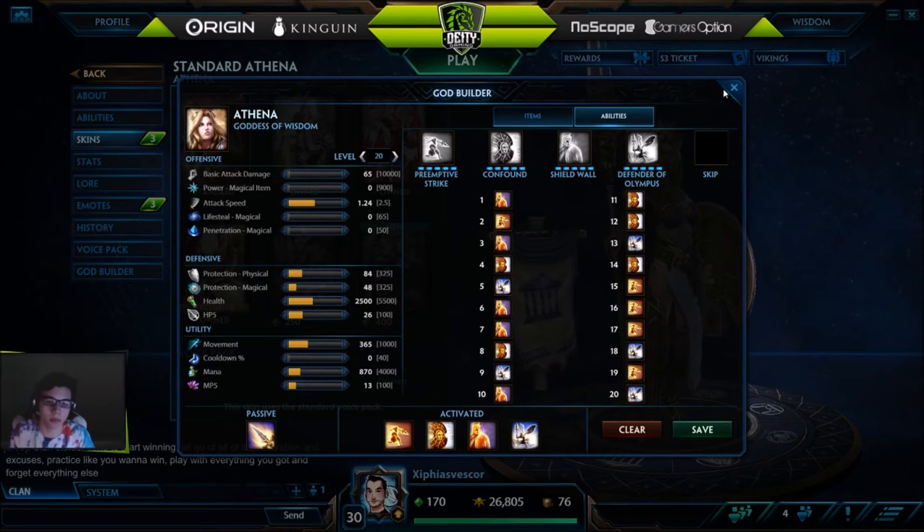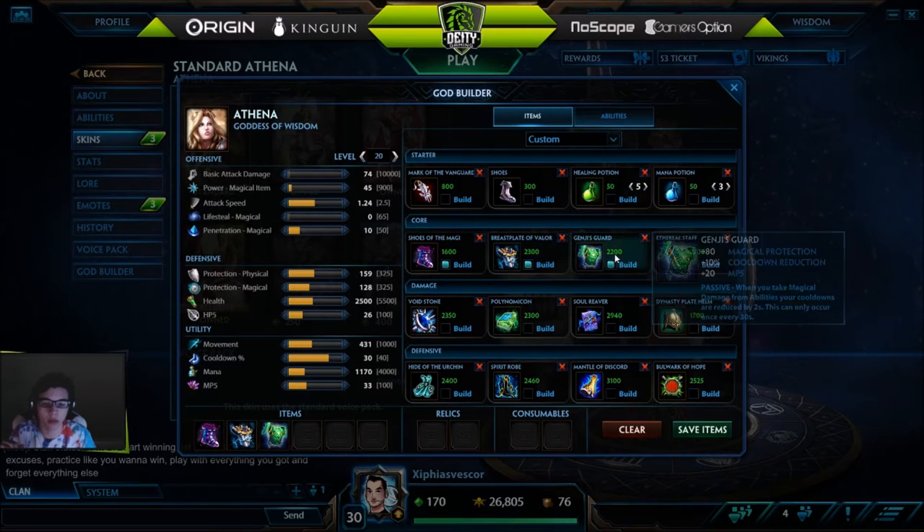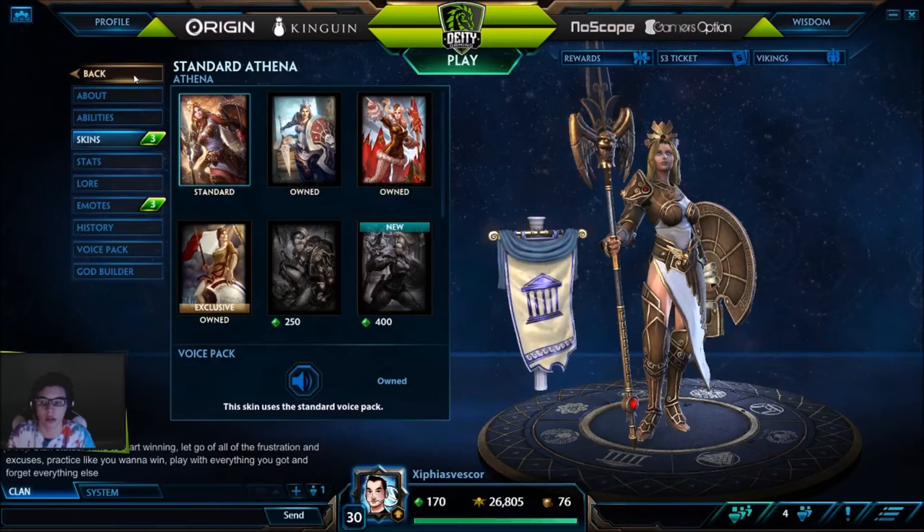That's pretty much it for Athena. Here are the items you'll want to pick and choose from — again not in that order. The only things in order are boots and then one of the defensive items after that. Everything else is situational — purely situational.